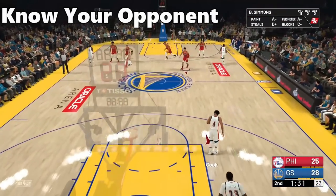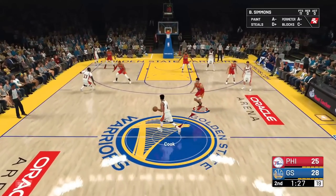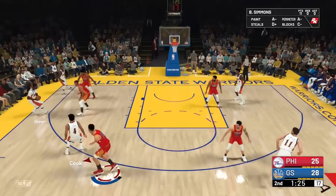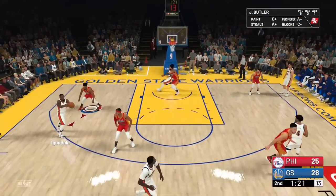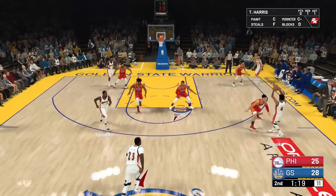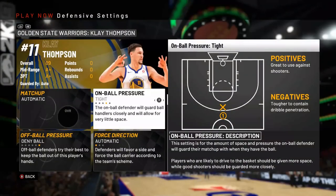Lastly, know your opponent and how you want them to beat you. Do you want Klay Thompson going 10-for-11 from 3, or Iguodala? Having your defensive settings right is a huge part in having the computer play how you want and knowing what you're willing to give up. You can find a further explanation on the NBA 2K19 settings in the link down below.